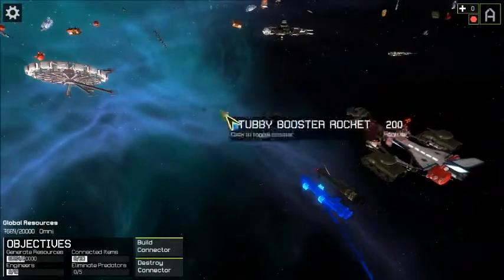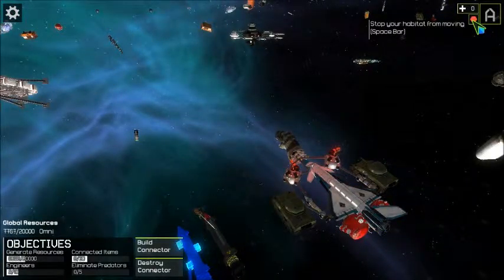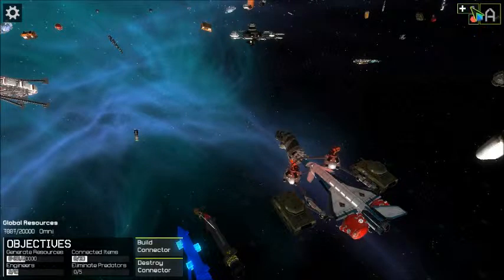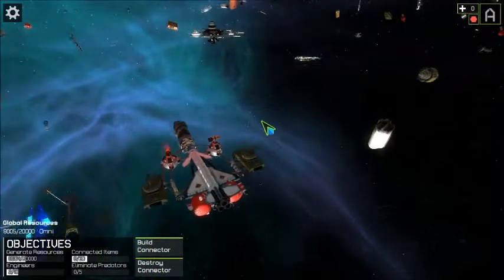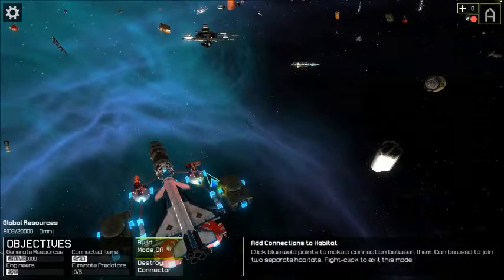There's not really too much to it yet, but it does have a look of promise. A space bar will stop your habitat from moving. You can also create new engineers. Interestingly, the game emphasizes 'this habitat' — which suggests that you will potentially in the future be able to create more habitats.